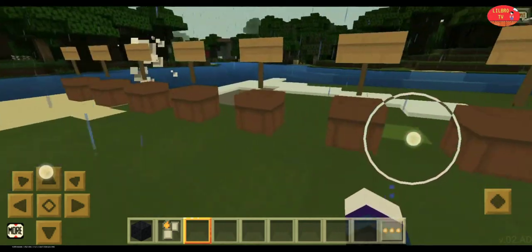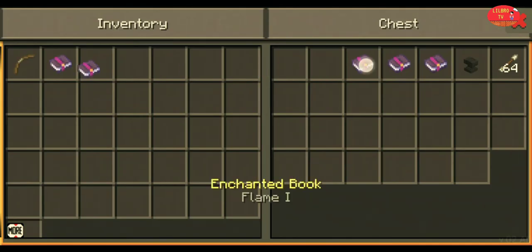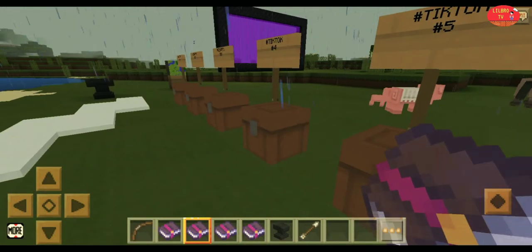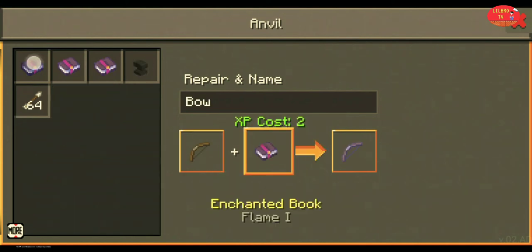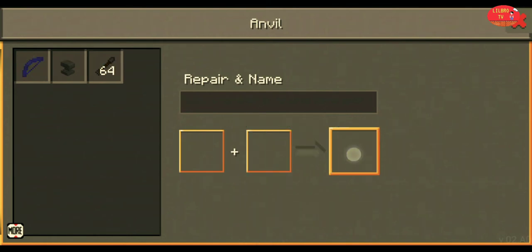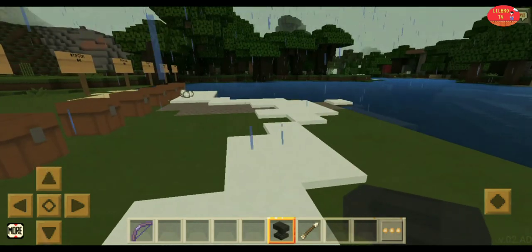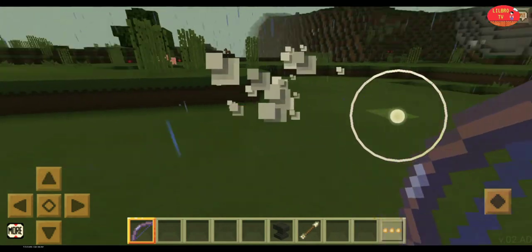To kill monsters easily, make sure your bow is more powerful. The XP cost will show how powerful your bow is. Let's try it on this donkey — it died easily in just one shot.